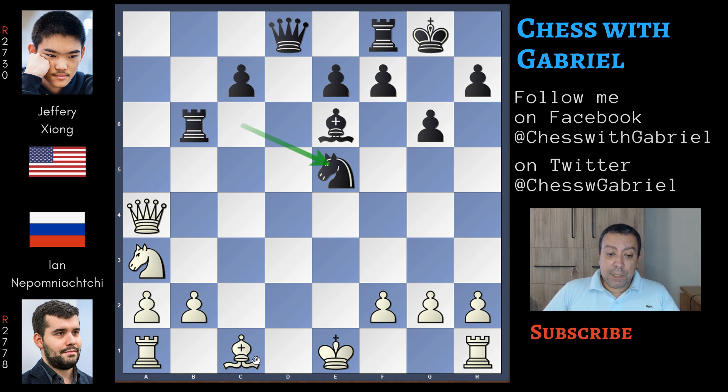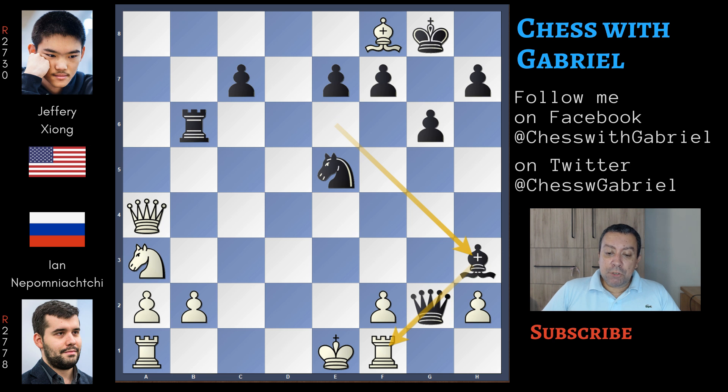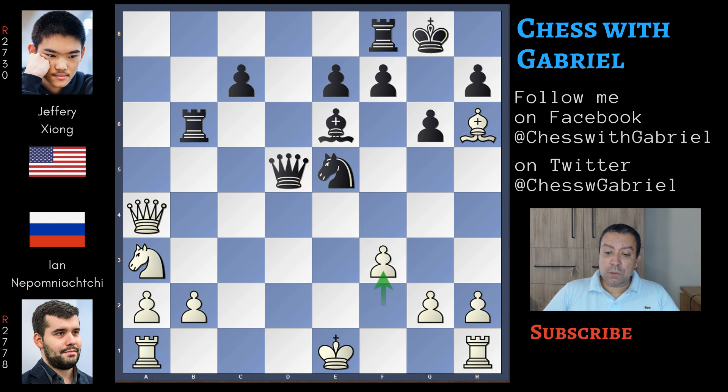The knight captures on e5. Nepomniachtchi tries to develop with tempo, bishop to h6, but there is no need to lose time moving this rook because here comes queen to d5, threatening to capture with tempo. It happens that Nepomniachtchi doesn't capture the rook - let's briefly watch why. After bishop captures on f8, the queen captures on g2 attacking the rook, rook to f1, now bishop to h3, and nothing can stop queen capture on f1 with check, and after that checkmate is coming. Even if the king moves away, then the rook, the queen, and the bishop deliver checkmate in a few moves. So that's why Nepo doesn't capture the rook, but after bishop to h6 and queen to d5, he continues with f3 closing this diagonal. But here comes the final crushing move: rook captures on b2. The bishop can't capture the rook because it is protecting the important d2 square.